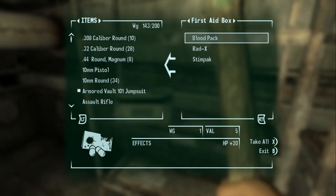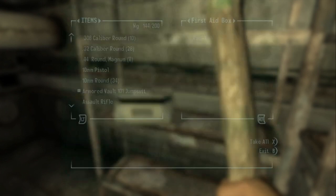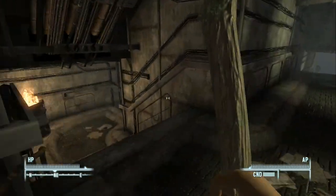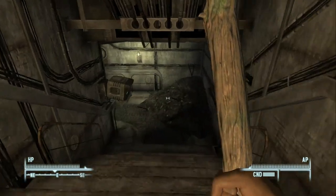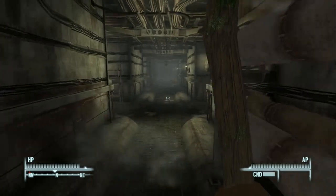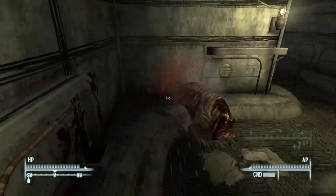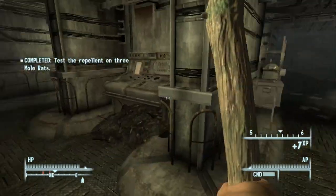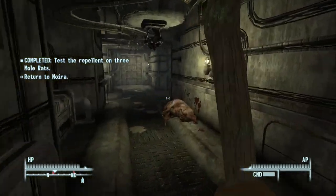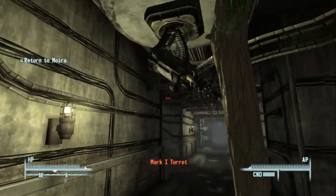Inside we have a first aid box. I don't take RAD-X, just because it's a drug and if you take it you can get addicted — though I might be wrong. We can't use this terminal because we don't have 50 Science. Let's keep going. That satisfies another mole rat. It looks like hitting the mole rat activated a turret.